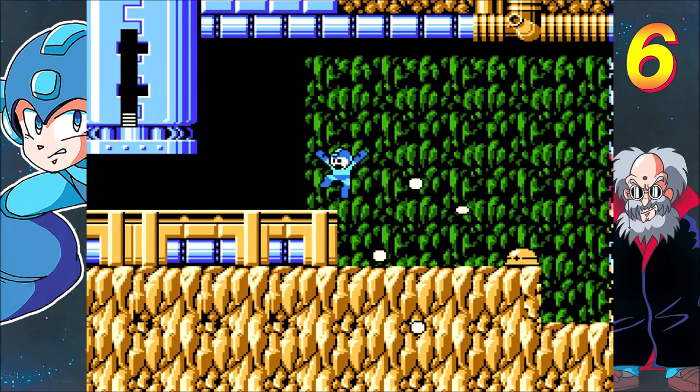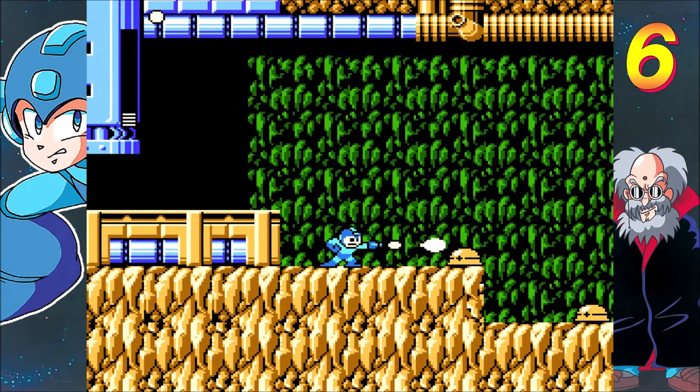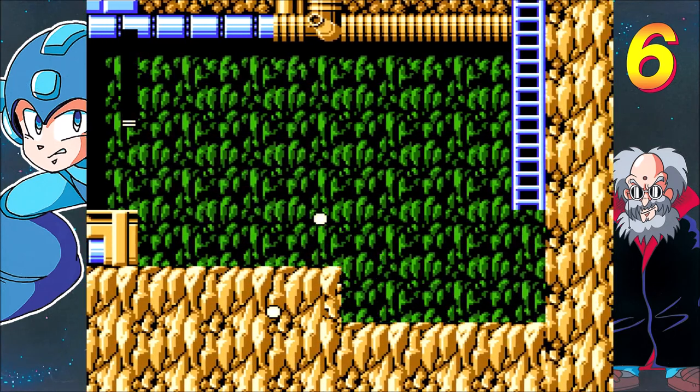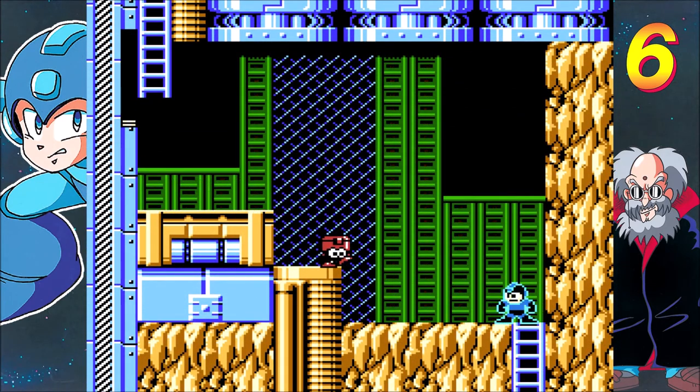I'm not even going to get to figure out where the continuation point is, I'm just going to die. Mets are cute and all, but I just find myself really irritated by all these — they give you a Mega Buster, and then like half the damn enemies in the game are immune to it.